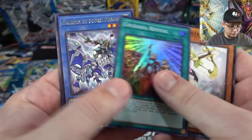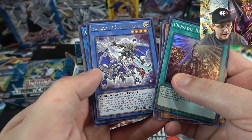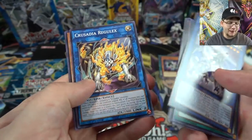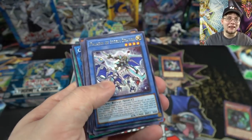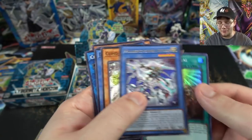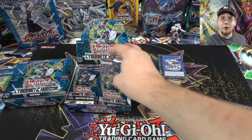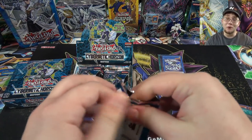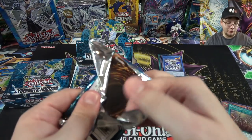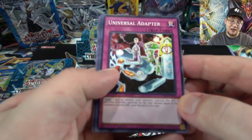We have Crusadia Revival, and we finally got this card — Paladin of Storm Dragon! It's the new paladin ritual card for Cyverse. I kind of wish it would instantly bring out Firewall, but I know that might be too strong. It goes along with the Paladin of White that brings out Blue-Eyes, and the Dark Paladin that brings out Red-Eyes — pretty neat that they made another one.